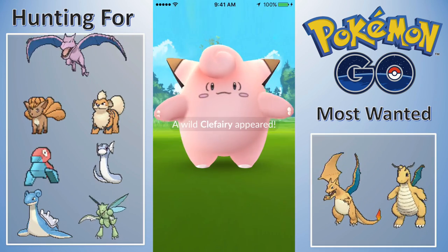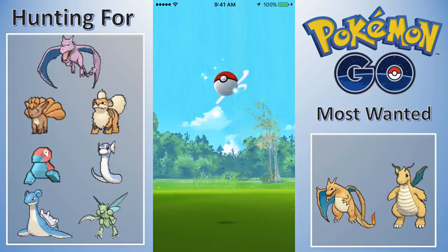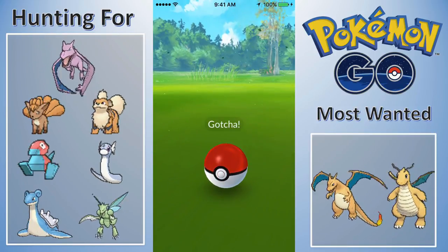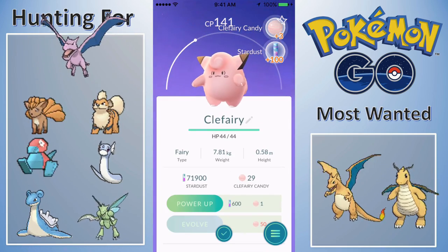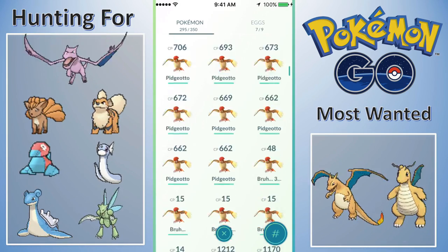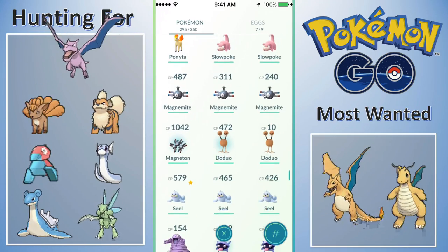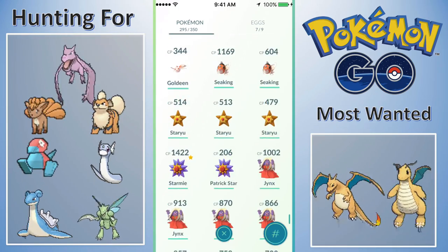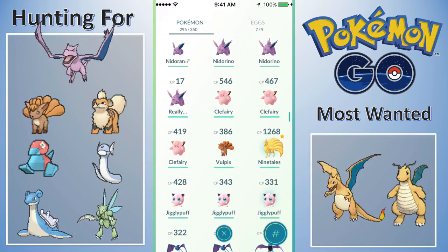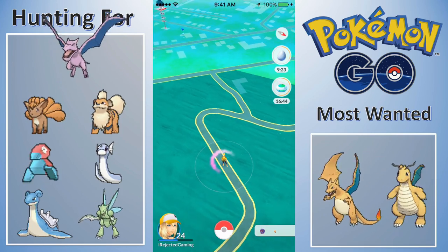Not too far into our little trip, we have our first Clefairy — only a 141, not too big a deal. I think I have a pretty powerful Clefairy right now anyway, so I don't need to worry about finding a powerful one. I'll check and show you guys which is my strongest Clefairy — that will be the one that evolves into Clefable. I've got about two hours to hang out at the park and search for Clefairies. My strongest Clefairy is 546.